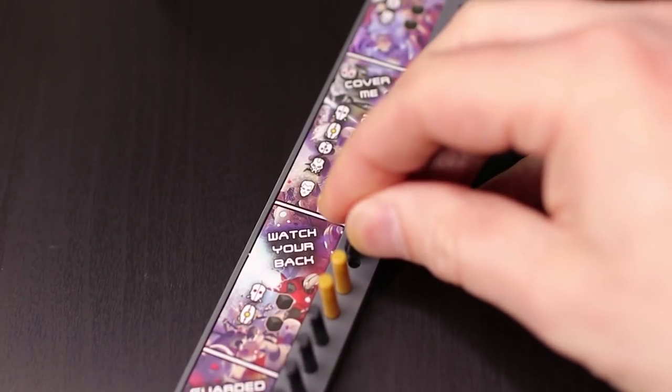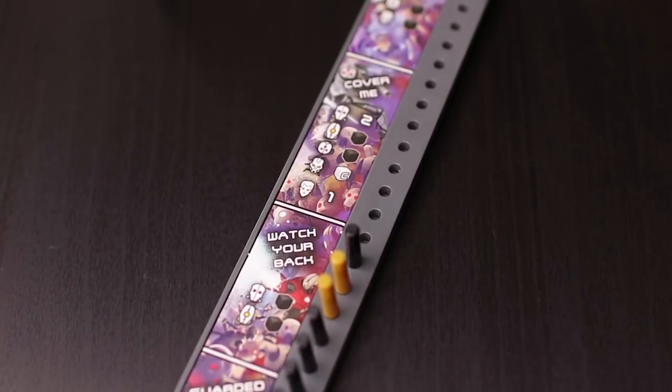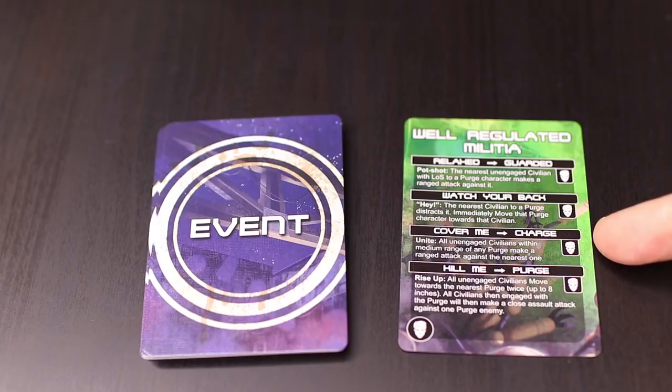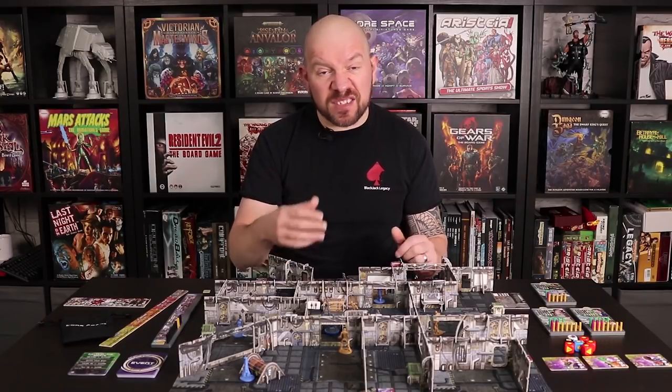The basic gameplay is split into five steps. The first is the hostility phase, where you increase the hostility tracker by one black peg and draw an event card, resolving the text based on your current hostility level. The event deck is made up of Purge, civilian and environment cards, with each mission dictating how many of each go in — meaning the deck changes not only from mission to mission but even between replays of the same mission since cards are selected randomly.